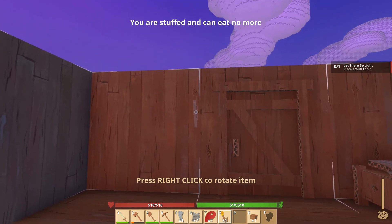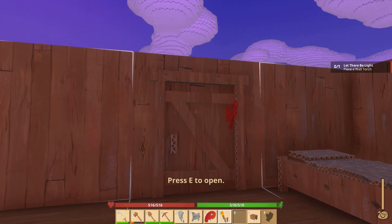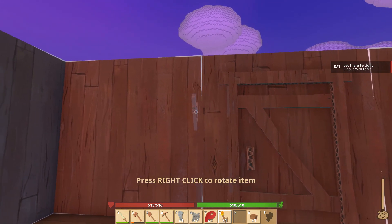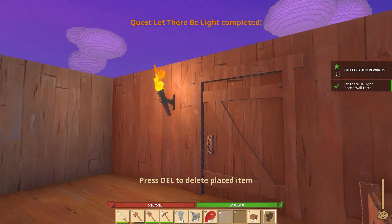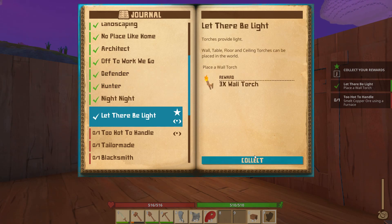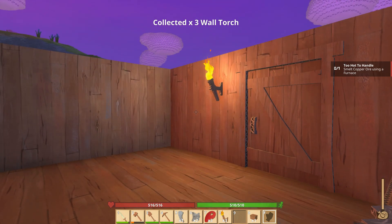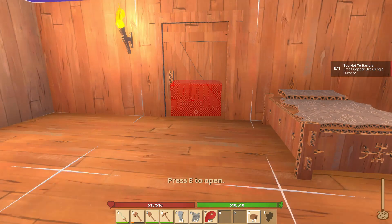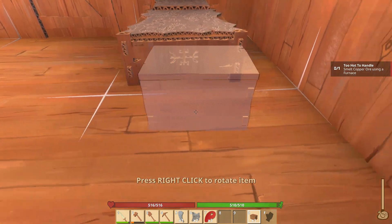I'm going to place this down on the inside. Press right-click to rotate item — but that's the door. It won't let me put it right on the door frame. Let's put it there — very nice. It gives us three more torches — that's pretty sweet. Let's put these torches down. Smelt copper ore using a furnace. We're going to put our little chest down first — that's our storage.